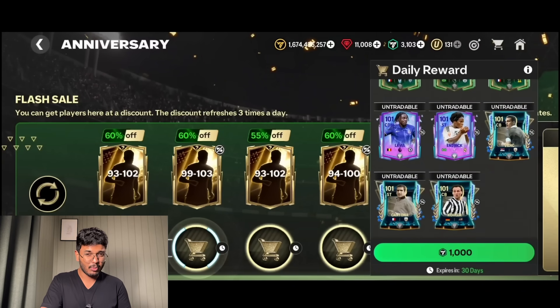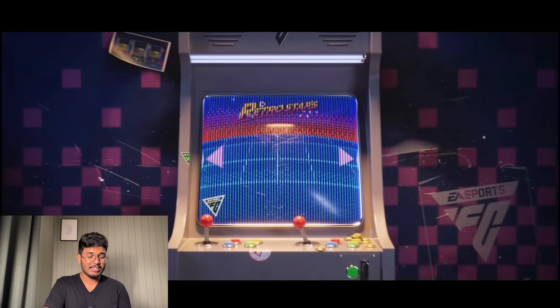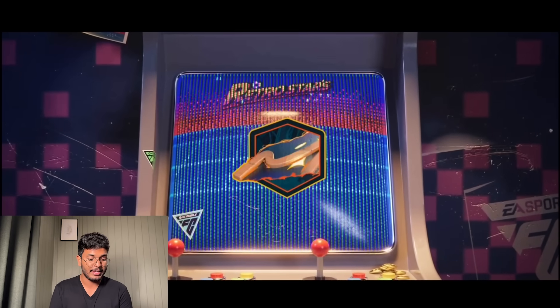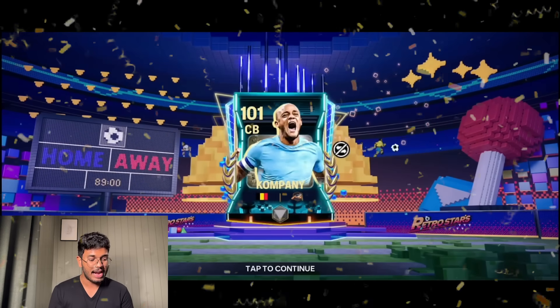I don't really remember what I packed in this, but let's have a look. It's Retro Stars - it's Vincent Kompany. I remember it now. Not a bad pull at all - very solid, in fact. He's still the second highest center back in the game.